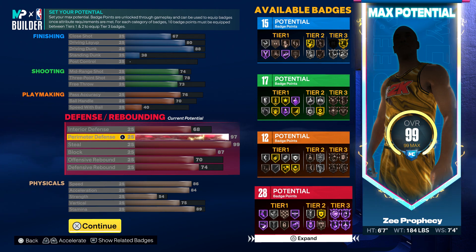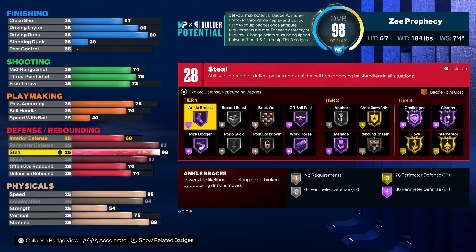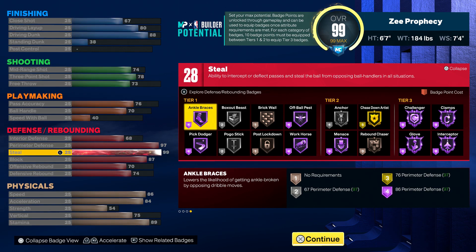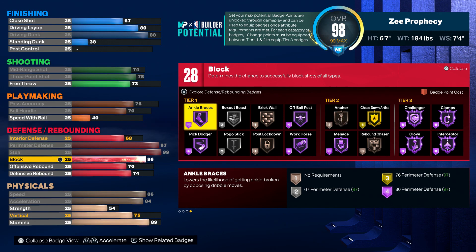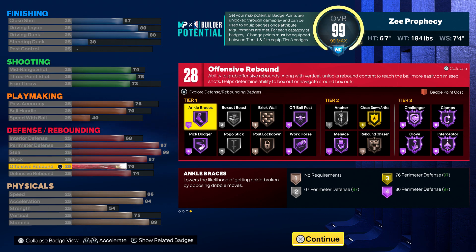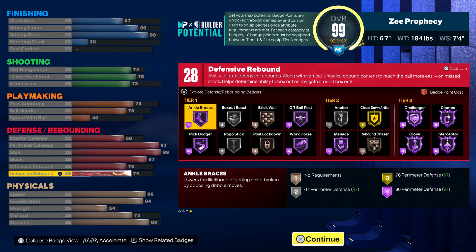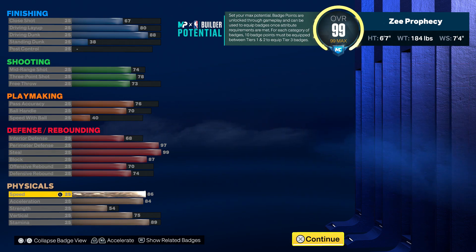68 is the milestone to get 28 badges. 97 perimeter defense gives you Hall of Fame Clamps, 99 steal gives you Hall of Fame Glove and Hall of Fame Interceptor. 87 block gives you Silver Anchor to lock down the paint in case you have to guard all the way into the paint. 70 offensive rebound and 74 defensive rebound both help you with that 28-badge total.